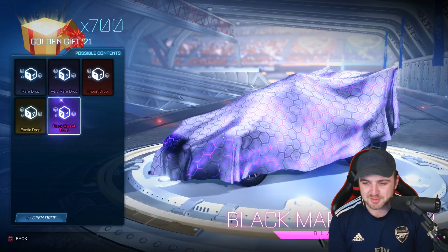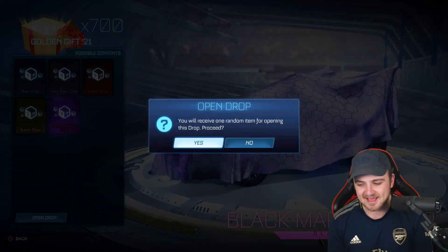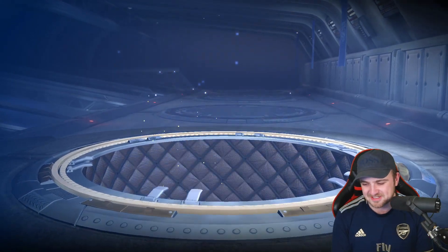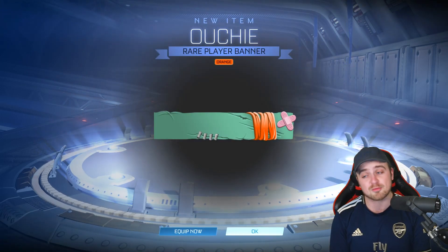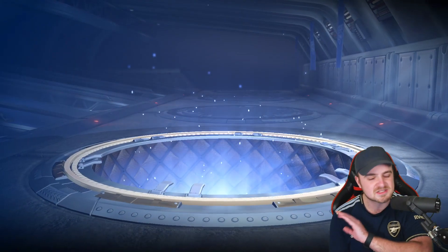So here we go. The first new Golden Crate gift pack — whatever you want to call it — in nearly a year, to finish off 2021 with a bang. What's it going to be? Come on! It's so bright, I can hardly tell what's what. A rare ouchie banner. It's in orange — not too bad, but we'll move on. It's fine. We're just chilling, we're just vibing.